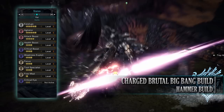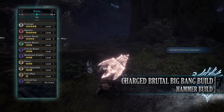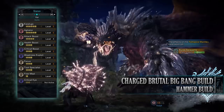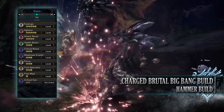You also have focus level 3. Focus is not the most common skill on the Hammer, and some would argue it's useless — and that would be fair if you're primarily using the big bang combo. But for this build, which is all about the charged brutal big bang, we want to charge up as quickly as possible, and focus allows you to charge up through the various hammer levels more quickly — which is exactly where this skill comes into play.